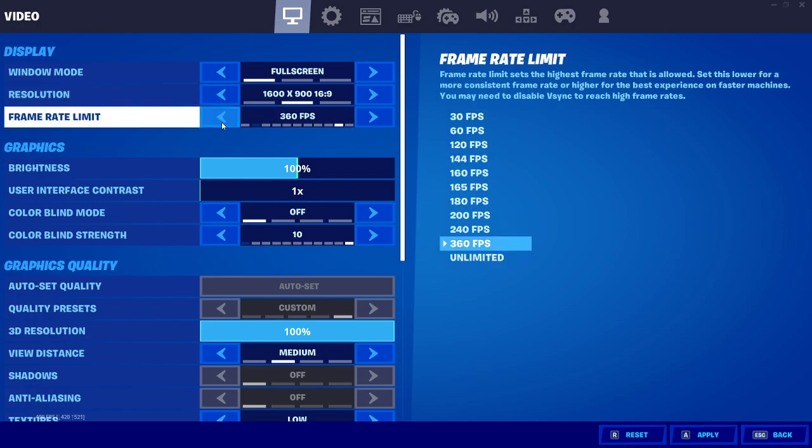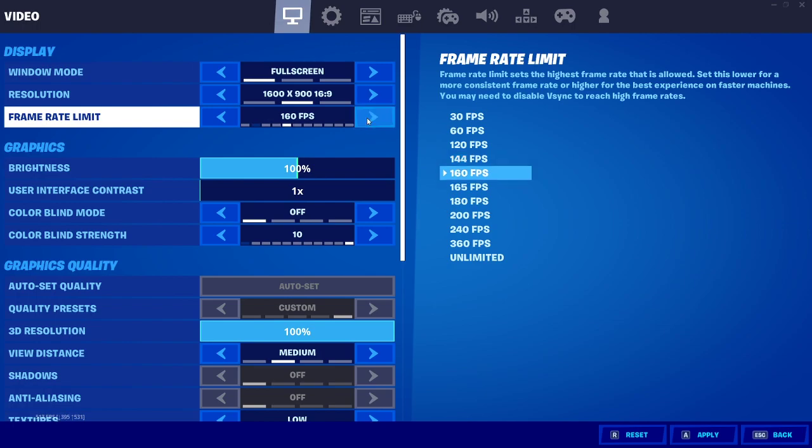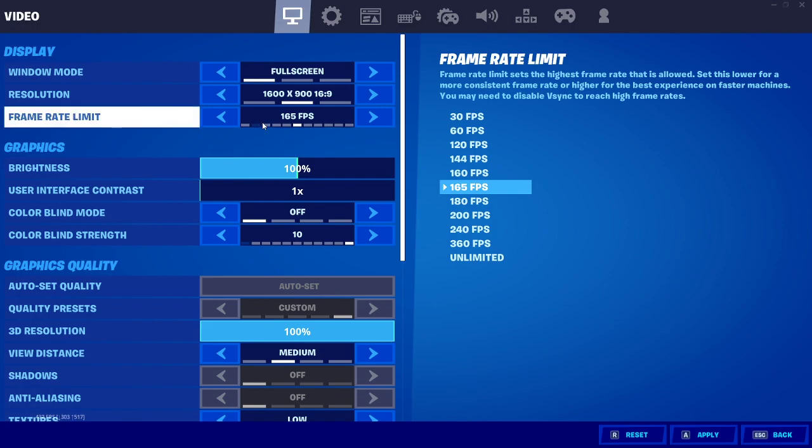For the frame rate limit, you don't want to set it on unlimited. Some people say to set it one notch above your monitor's hertz. Mine's 144, so 160. But I like to set it just a little bit higher — I'll go to 165 just because it gives me a little more breathing room.